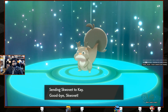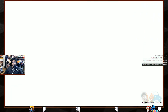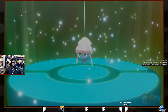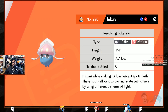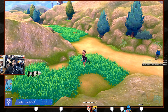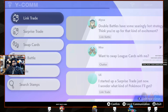Trade complete! Goodbye Squalvet — come on, Grookey! Oh, it's another new Pokémon — an Inkay! Dark and psychic, that's a contradiction. 'It spins while making its luminescent spots flash.' It evolves into Malamar.